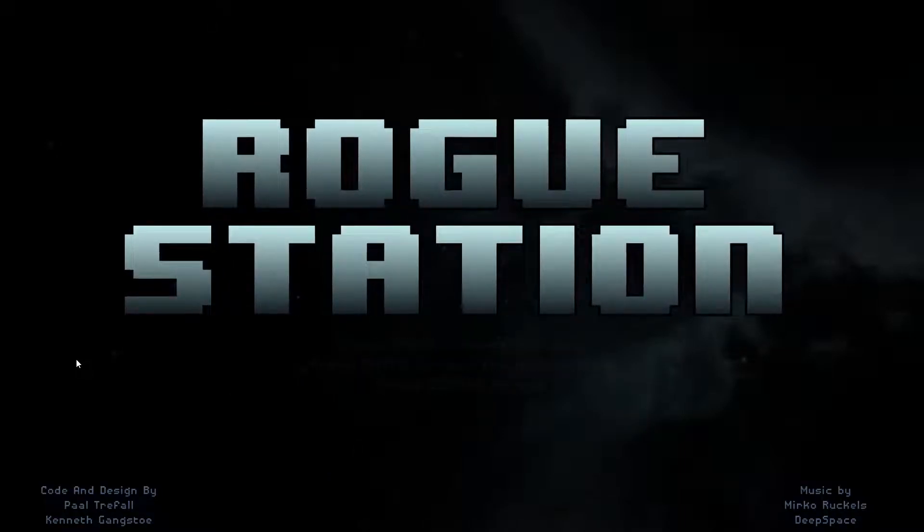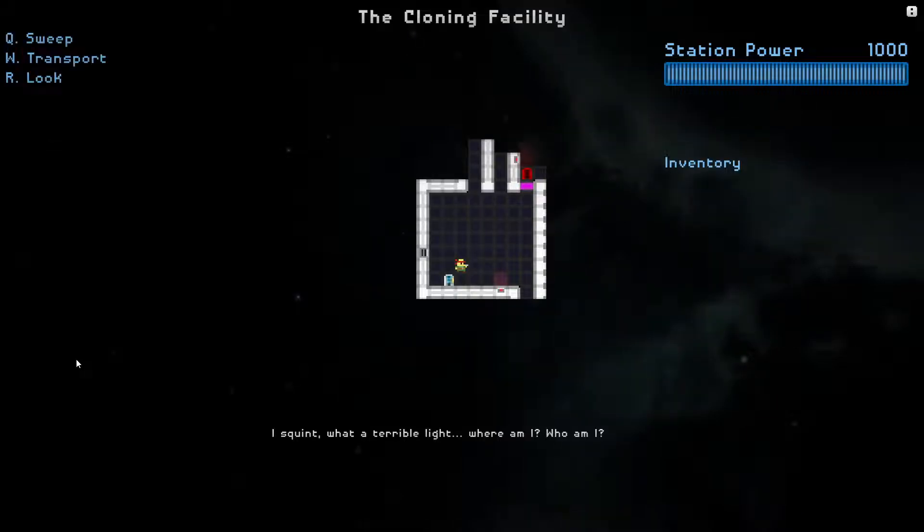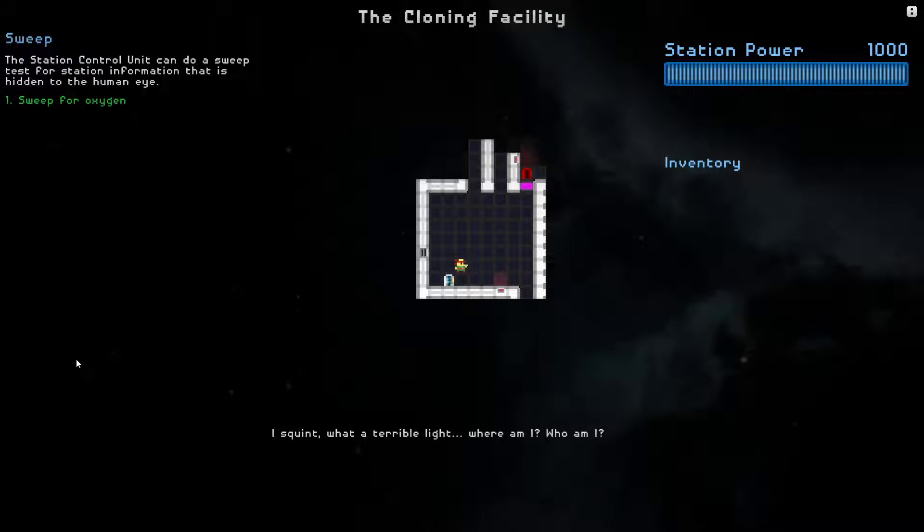Let's show off Rogue Station. Alright, so the idea of this game is that we're basically this clone who's woken up in a spaceship adrift in space and falling apart.